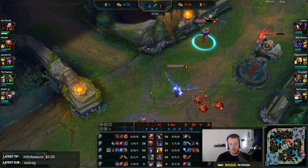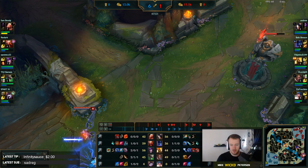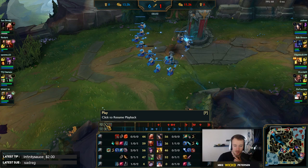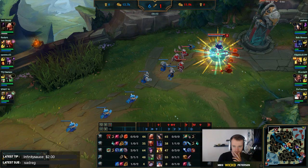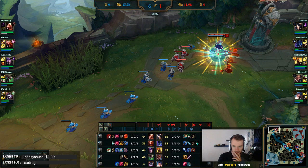You base and buy boots, but you don't buy a pink ward. You should always be trying to get a pink ward. Boots are not really necessary but fine to have. I'd probably buy a Long Sword instead for more damage. You should always be buying a pink ward in this situation because you can't really play aggressive against Vladimir - which is what you want to do - without the vision you need.